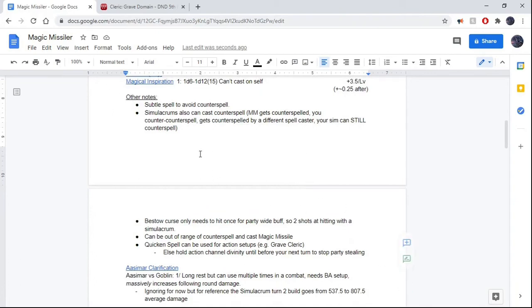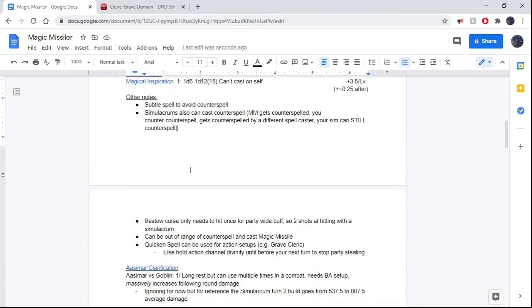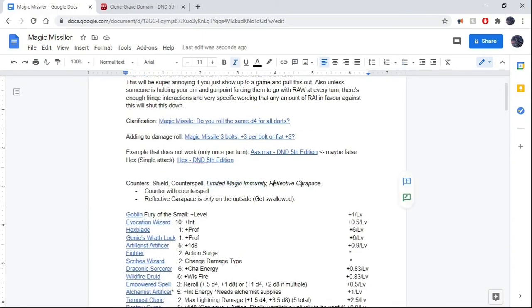You can use Subtle Spell to avoid Counterspells if you've got the Sorcerer levels, so I'd really recommend that. Simulacrums can also cast Counterspell, so even if your Magic Missile gets counterspelled and you counterspell the counterspell, if there's another caster there they might counterspell your counterspell — and at which point your Simulacrum can counterspell that. So there are many layers you can do. Pretty much if you've got Counterspell and a Simulacrum, you can get this off as long as they don't have Limited Magic Immunity, Reflective Carapace, or something of a similar nature. Very few things have that — I think Tiamat and a Rakshasa are the only two I know of.